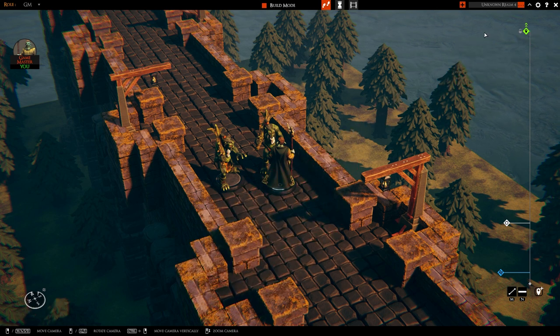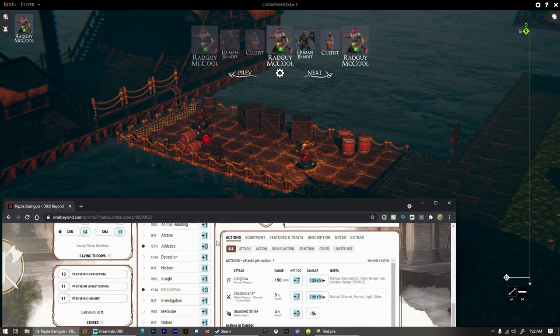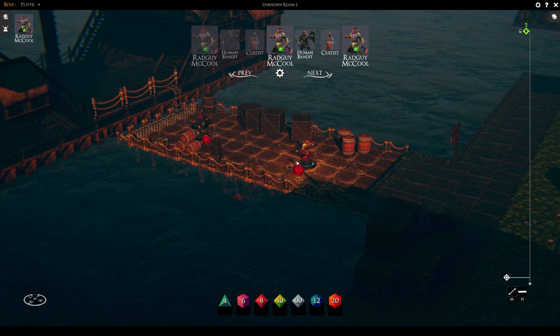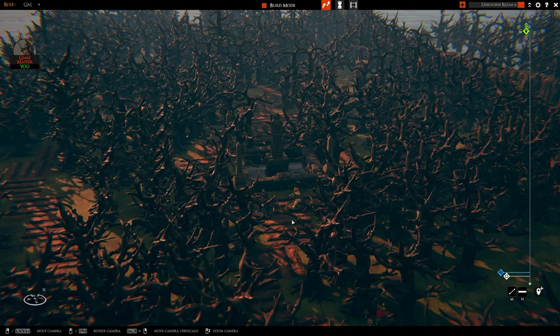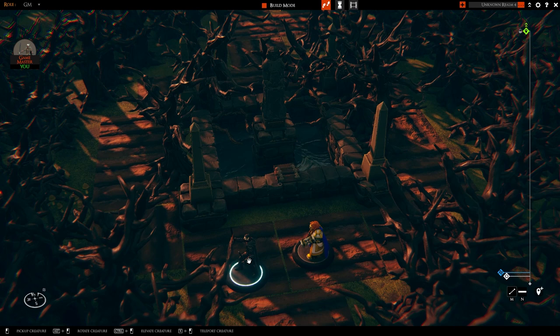You can create groups of dice that will always collect and roll as a group, and even if you throw them out of sight everyone will clearly see the results. There is also a slick Chrome extension that allows you to use your D&D Beyond character sheets to roll in Tailspire, giving your roll a name and modifier. That's pretty darn slick.